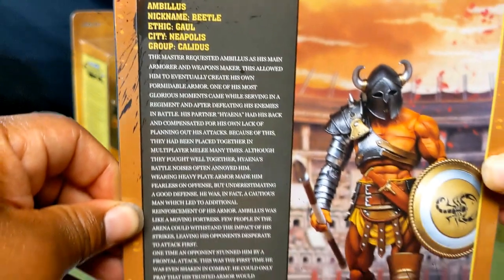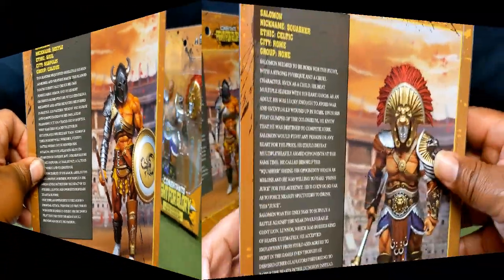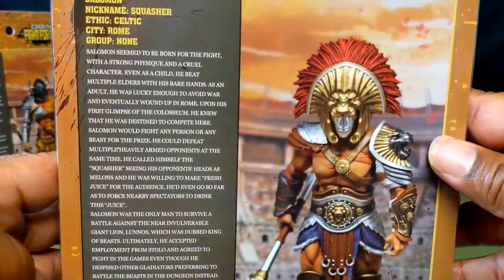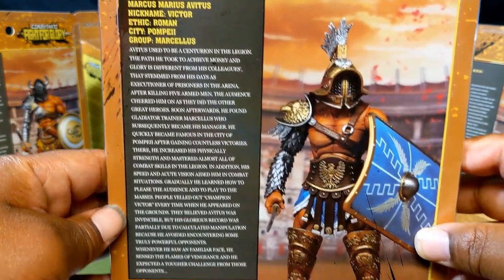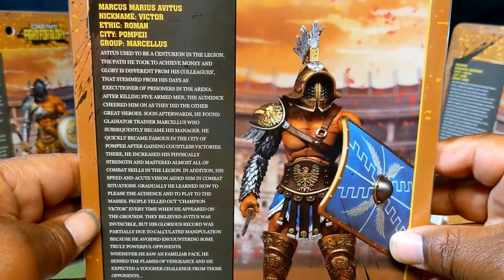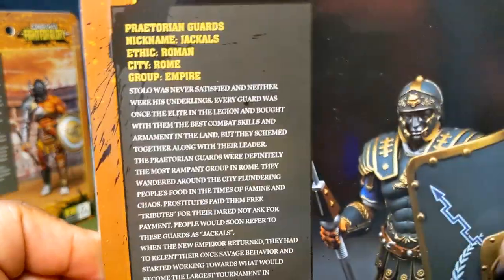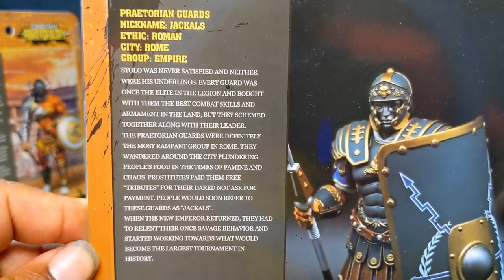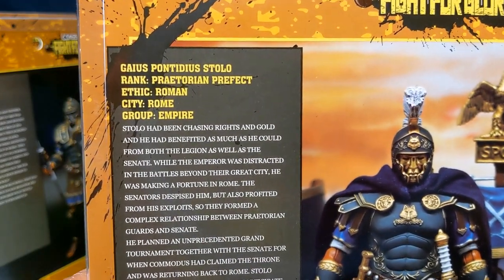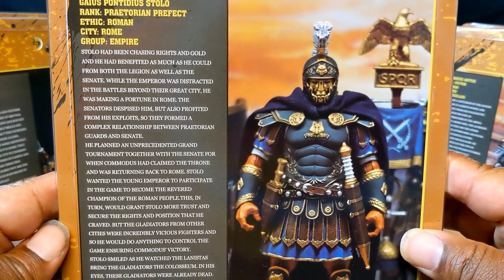We'll start with Ambulus and there's his bio. Next we have Solomon and there is his write-up. Then we have Marius Avidus — there's his write-up, regular Roman soldier. Then there's the Praetorian Guard. And finally we have Gaius Pontidius Stolo, the Praetorian Prefect, or the general/leader-type guy.